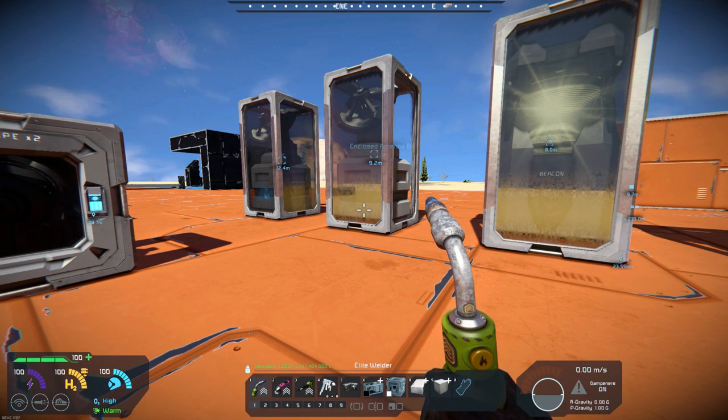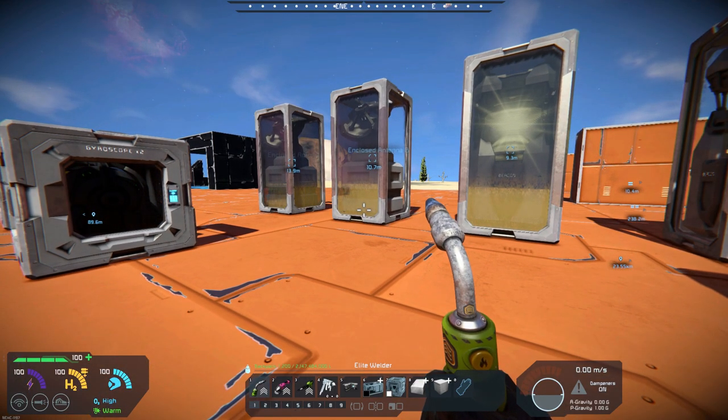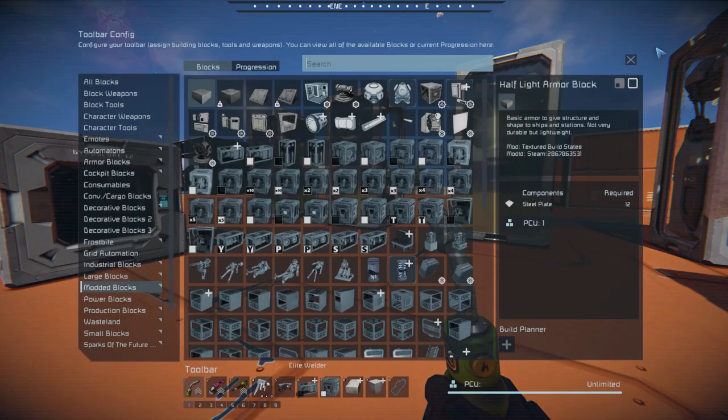Airtight blocks — I think it will help your builds on your base builds, on low oxygen planets, stuff like that, on the moon, and your ship builds. TSO Enclosed Blocks by The Slave One — check it out, I think you'll find it interesting. And it doesn't look like there are any additional dependencies; I think these are all vanilla.